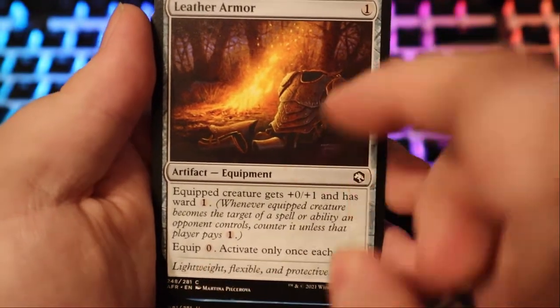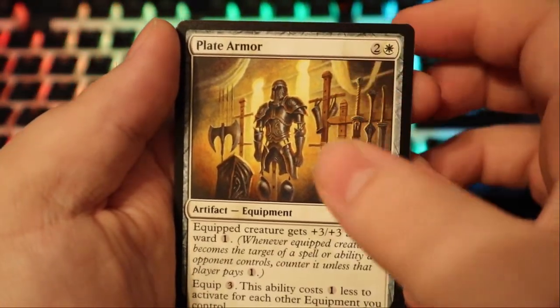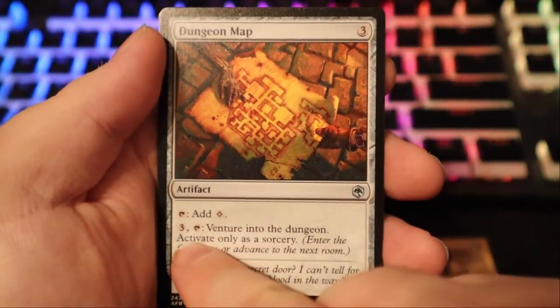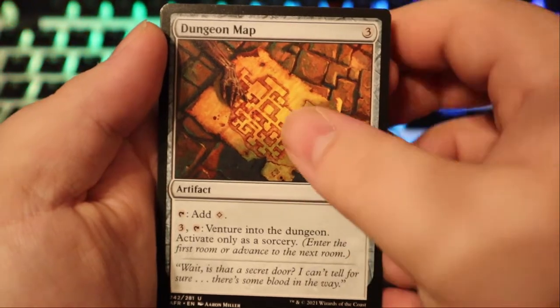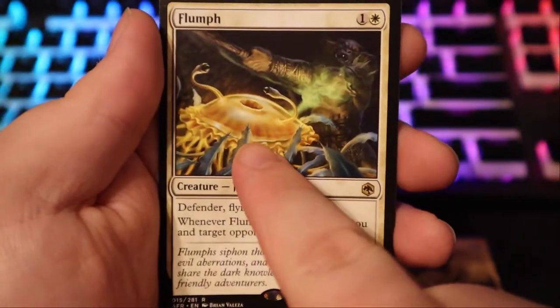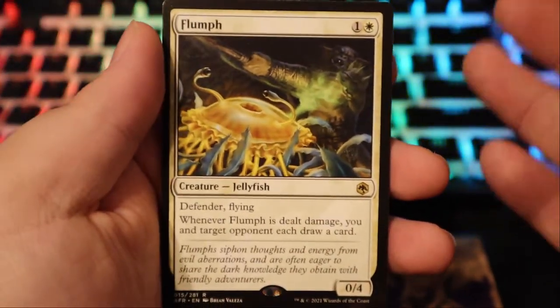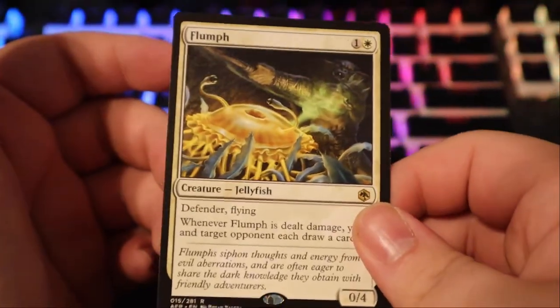Leather Armor — equip zero, activate only once each turn, has ward one: whenever equipped creature becomes a target of a spell, counter it unless that player pays one. Interesting. We got the Wizard Class. More armor — this time it's Plate. We have a Dungeon Map — tap it to add colorless, or tap three and venture into the dungeon, activate only as a sorcery. We got a Flumph — I love how it's classified as a jellyfish. The mystic's first rule of dungeoneering: trust the flumph. These are some of the only good monsters you'll find in the underdark — they're nice and change colors depending on their emotions. Really cute.